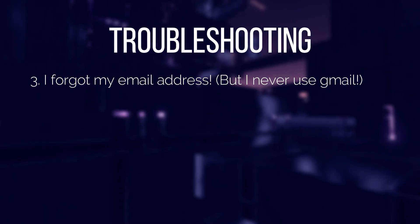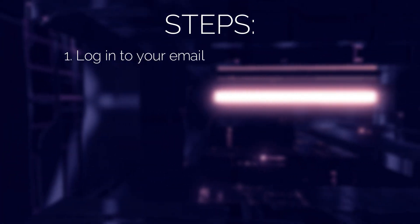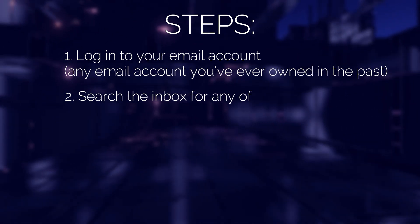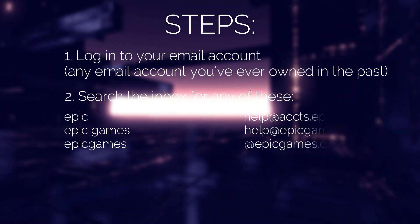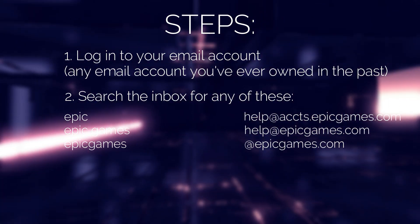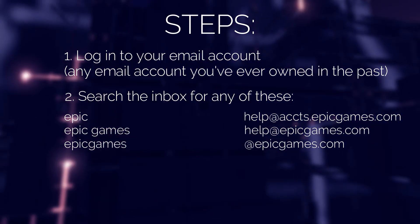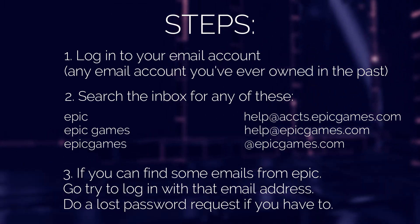This last one is again for people who are having trouble remembering which email address they used for their Epic account and may not have used a Gmail account when registering. So if you've used Yahoo or some other mail provider, this one might be for you. Basically, log in to each email account that you have and search the inbox for emails from Epic. You can search for the keyword 'Epic,' 'Epic Games,' or any of the email addresses or domains that Epic uses to send their emails — I'll put all of these down in the video description so you can copy and paste them. Then if you can find some emails from Epic, go back and try to log in to the Epic Games website using that email address.